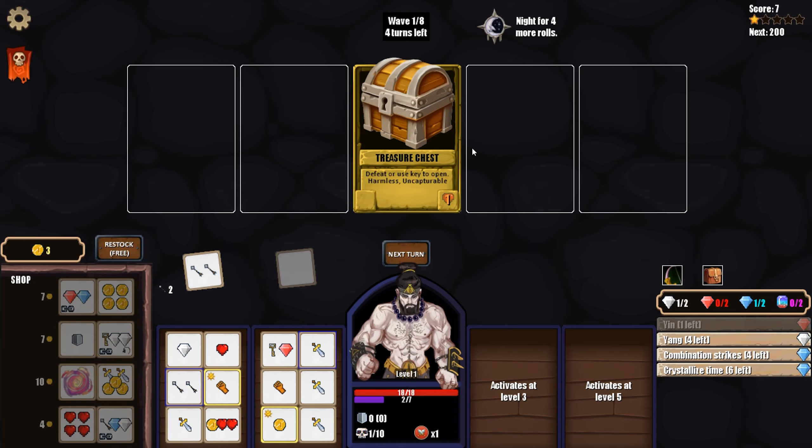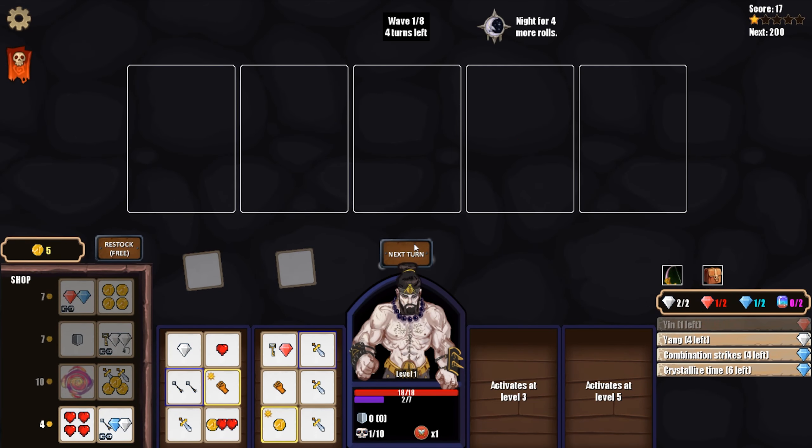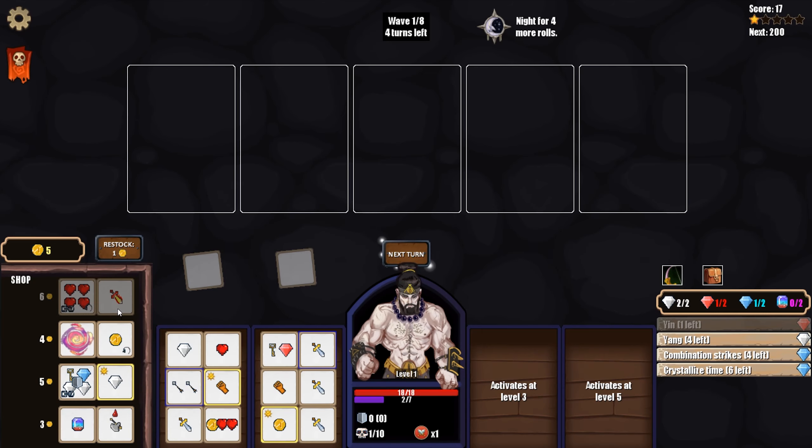Crystallize Time costs blue gems, which we have no way of generating at the moment, so that's a bit of a bummer. We have five gold - these are expensive. Let's restock and see what we can get. A wild gem early is really good; sweep attack is also pretty good. I think we'll have a lot of low-tier enemies at least early on in this scenario. I'd really like to get a double or triple attack.